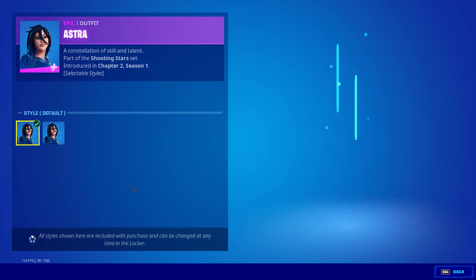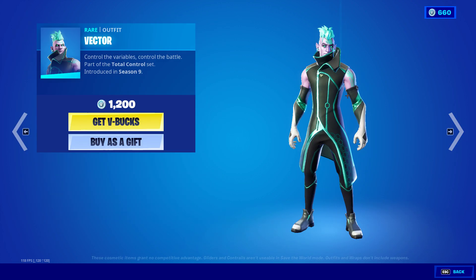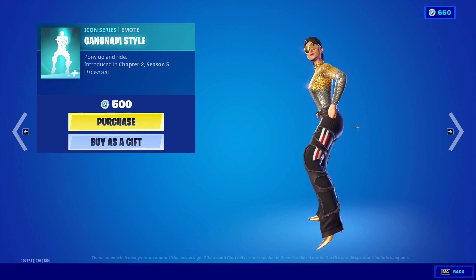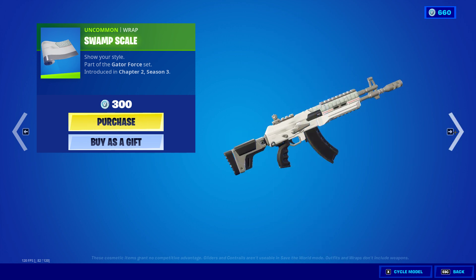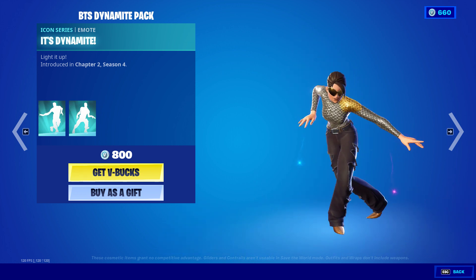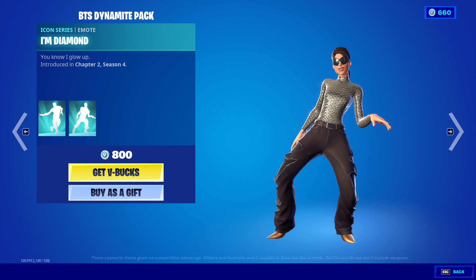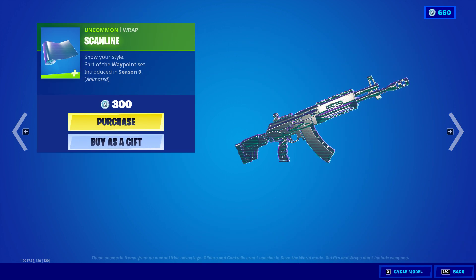Astro is back with Shining Star — I guess it just shows the stars. Vector. Swamp Scale. Skyline Wrap.